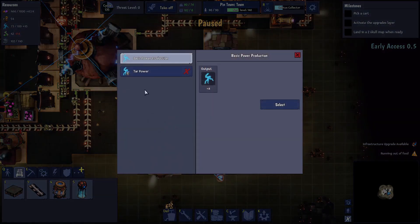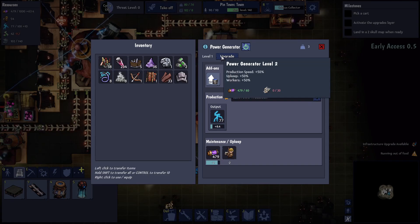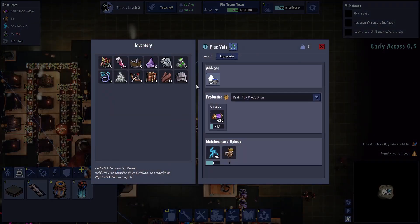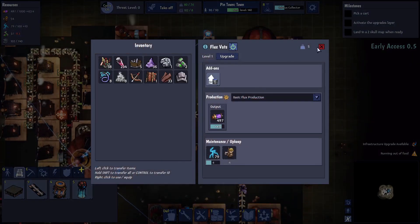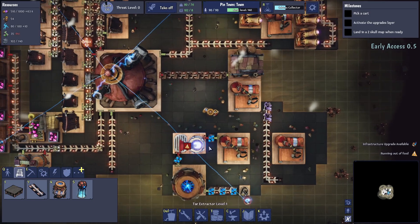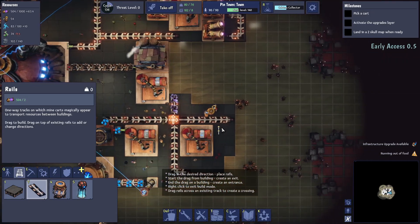I'm assuming we have to upgrade this thing — tar power requires an upgrade and tar. We could do that, but we need the crystal — I think that's feather crystals we need. So we can't upgrade that one. Can we upgrade this other one over here? Yes we can. I think it's just tar and the upgrade needed. If we can bring the tar over this way we wouldn't have to put a second generator over that way — yeah, let's try that.